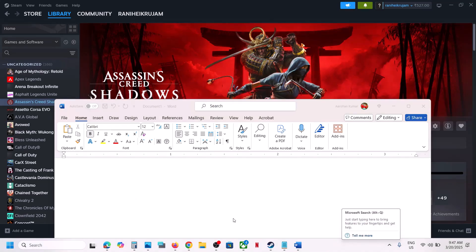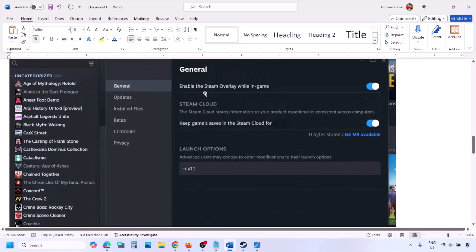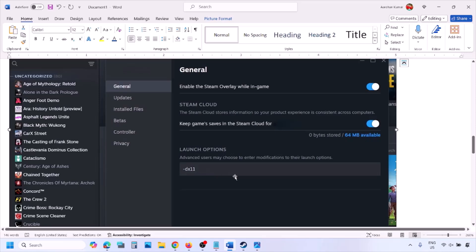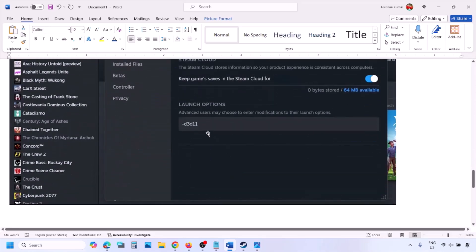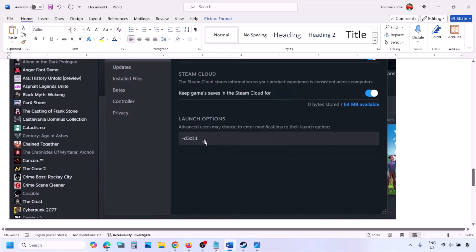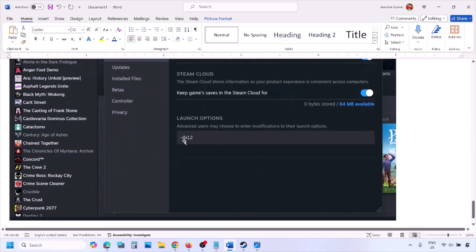The first step is to try DirectX 11 or DirectX 12 in the launch options. Go to your Steam library, right-click on your game, select Properties, and in the launch options type -dx11. If that doesn't work, try -d3d11, and if still not working, try -dx12, then launch the game and check.